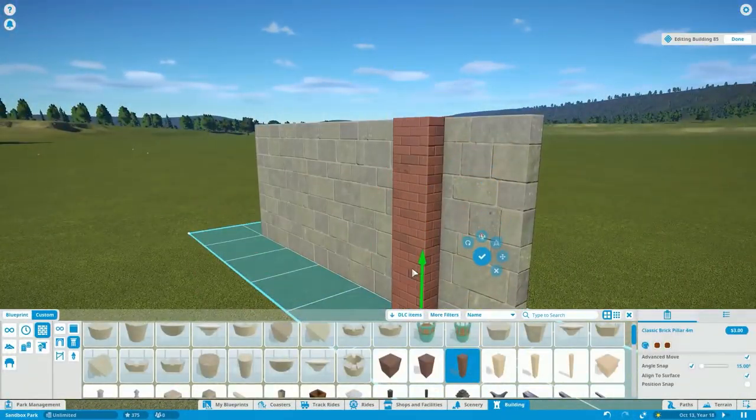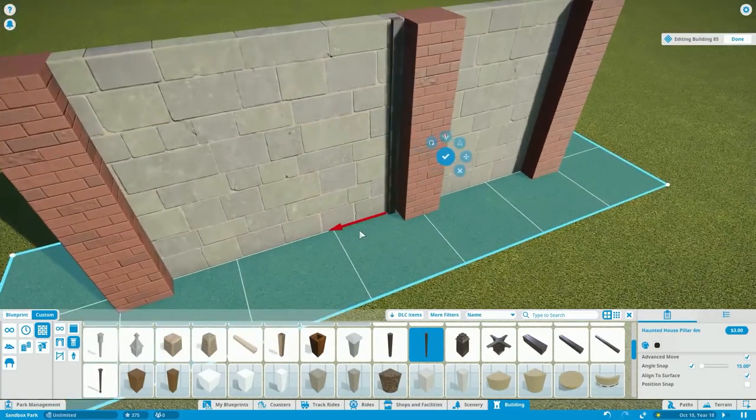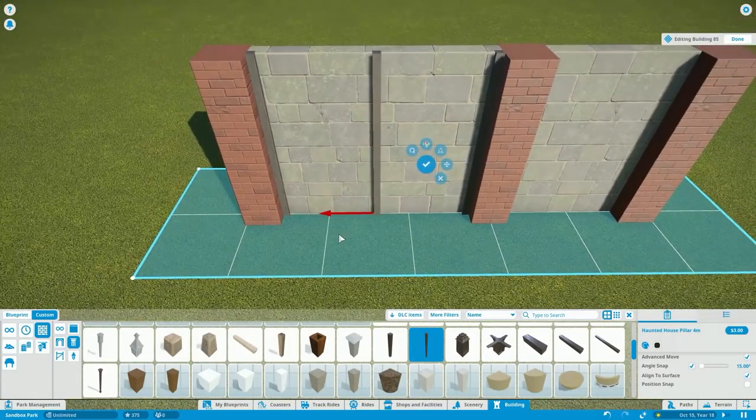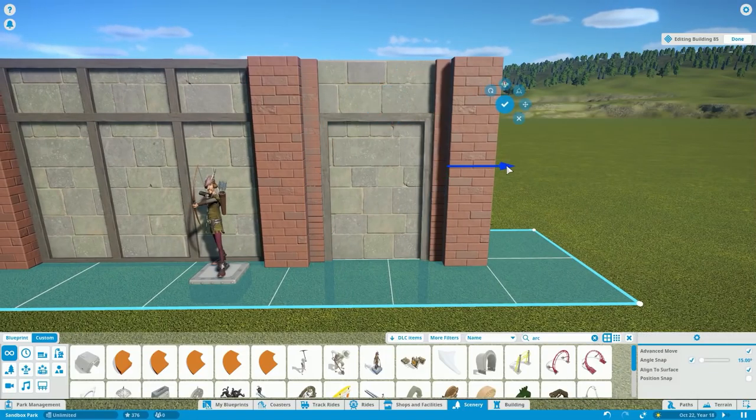Hello everyone, my name is Utherus and welcome back to another episode of Planet Coaster, where we continue to build little cool structures here on Tuesdays. Last time we built a Starbucks, and today I actually had Chipotle for dinner, so I'm going to go ahead and build one of these to join the last commercial building we made. These are going to be cool in the long term — we'll be able to use them somewhere around the hotel area of Alpine Odyssey.